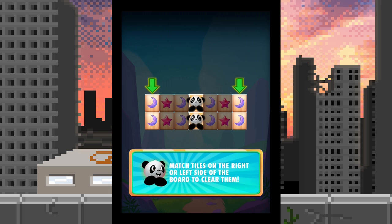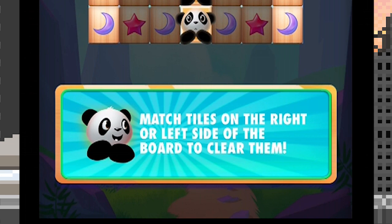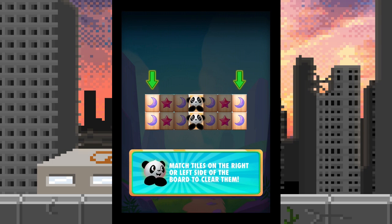All right, let's start off. There are some cute pandas — we know they're already adorable. Look at him, look at his little face, so cute. Match tiles on the right or left side of the board to clear them. It should also be said that this is a mahjong-inspired slash styled game — so it's not mahjong, but it's inspired by it.